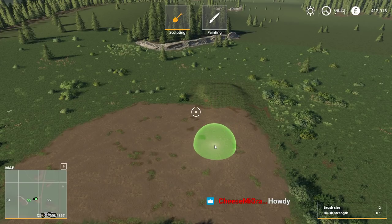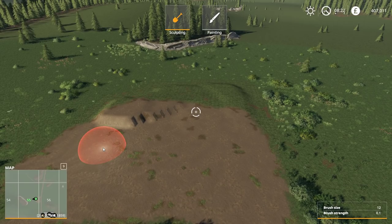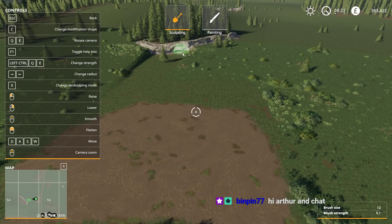I want to keep this flat, so I need my sculpting menu. We're going to do smooth as well. Flatten - that's what I want. That's what I was trying to do this whole time. We're going to flatten all this out and make two separate fields. Oh, we are pushing those rocks - didn't think you could do that. I want to kind of make a nice flat depression there.